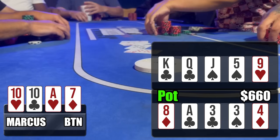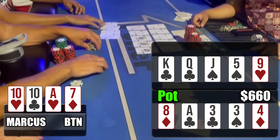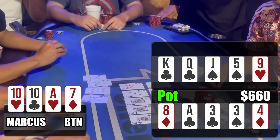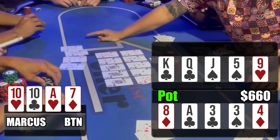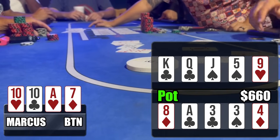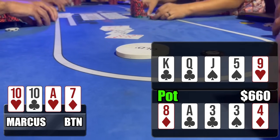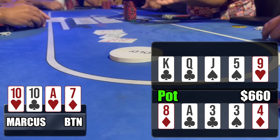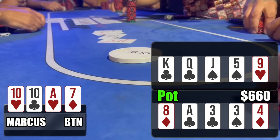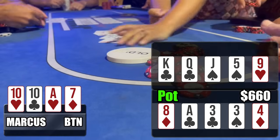Nine of hearts up top, four of diamonds down below — I have the nuts up top but I think I'm chopping, so we go check-check. We flip over — under-the-gun had a set of eights, boats up full of threes, takes the bottom board. I take the top with the nut straight; no one else had it, so I'm not chopping there. The cutoff was on a club draw on both boards and bricked, so maybe I lost some value by not betting the turn. Either way, chopping up $660 and moving on.